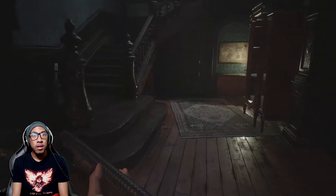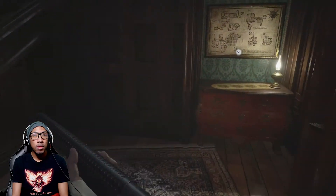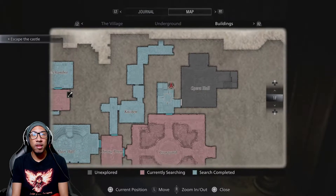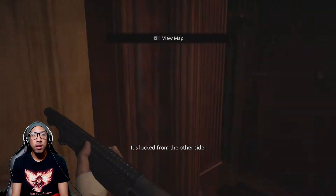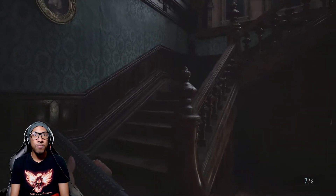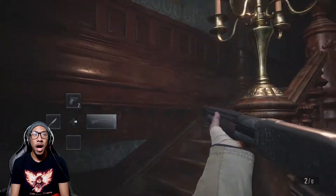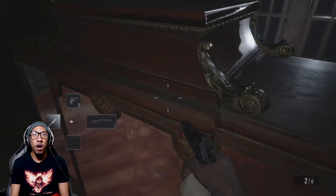Where am I? Got another castle map - so this is the opera hall. Is this locked? It's locked on the other side - of course it's locked on the other side. This is the opera hall. I'm almost out of handgun ammo but I still got shotgun ammo. Duke, where are you? Is that enough to make something? I need rusted scrap.